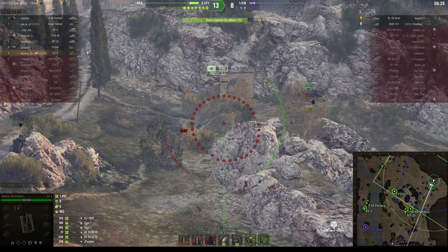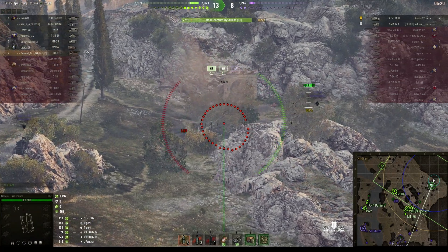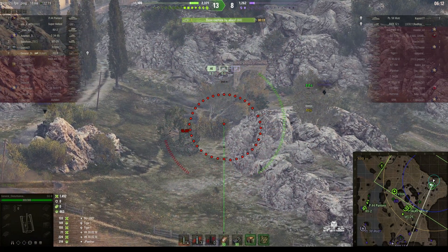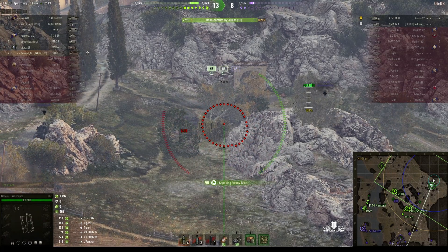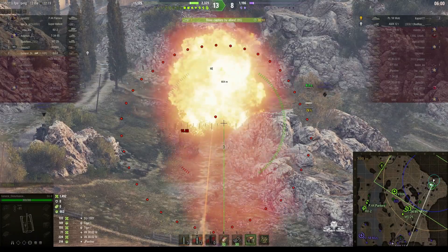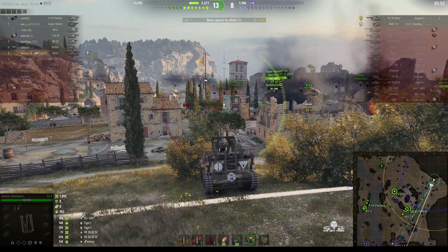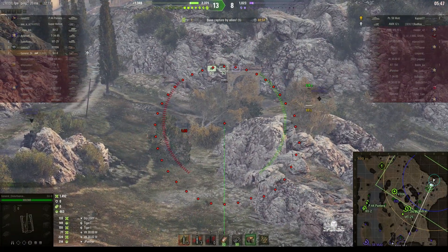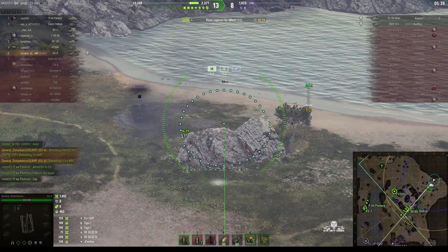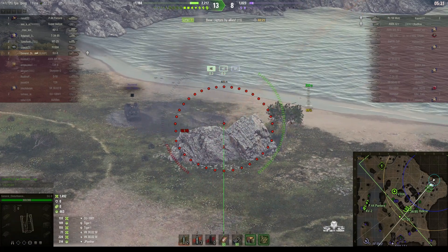We know there's a 12t somewhere behind that rock and there are only two enemies left. We know where the Panzer 58 Mutz is — he's on the South Island and he's spotted. We just need to get this 12t and I'm running short on ammo, basically just trying to launch shells into that corner in the hope that one of them will splash the enemy. I'm watching the cap and the cap's about to run out, so I back out and reset it to give everybody a chance at a full win.